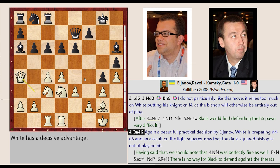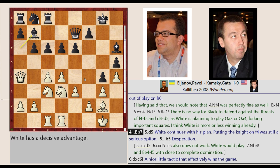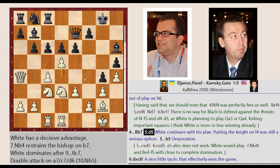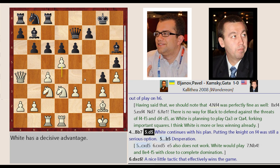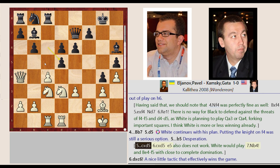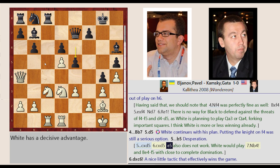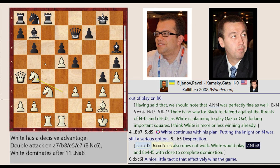Queen B3-A4 — again a beautiful practical decision by Elginov. White is preparing D4-D5 and an assault on the light squares, now that the dark-squared Bishop is out of play on H6. Bishop A6-B7, D4-D5. White continues with his plan; putting the Knight on F4 was still a serious option. C6 captures D5, C4 takes on D5, E6-E5 also does not work — White would play Knight D3-B4 and B4-F5 with close to complete domination.